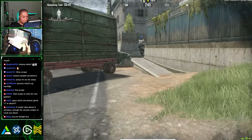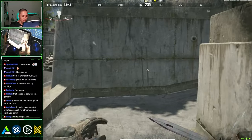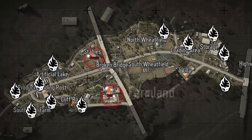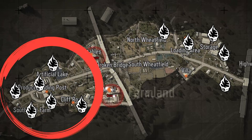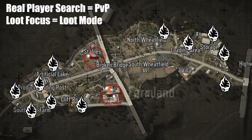Depending on what you want to do — whether that's to find players to kill or loot in the shadows — the routes you take will vary. One thing to note is that the west side spawns are incredibly close to each other, turning the trading posts into a mega hot zone. I'll give you both routes. I'll call searching for real players 'PvP' and loot focused gameplay 'loot mode.'